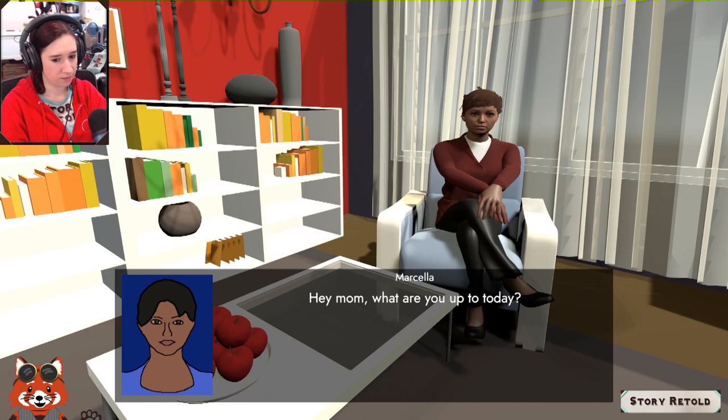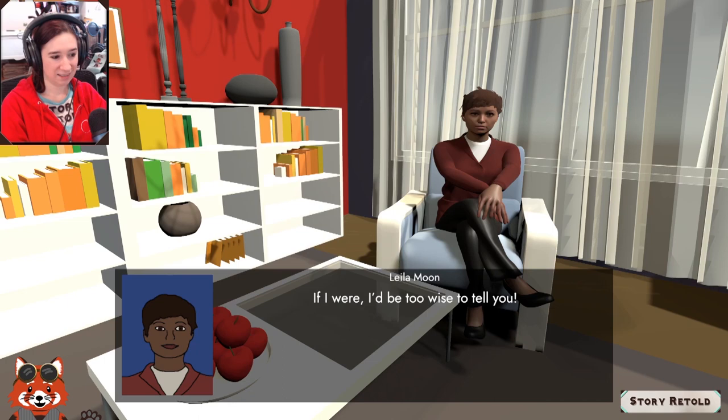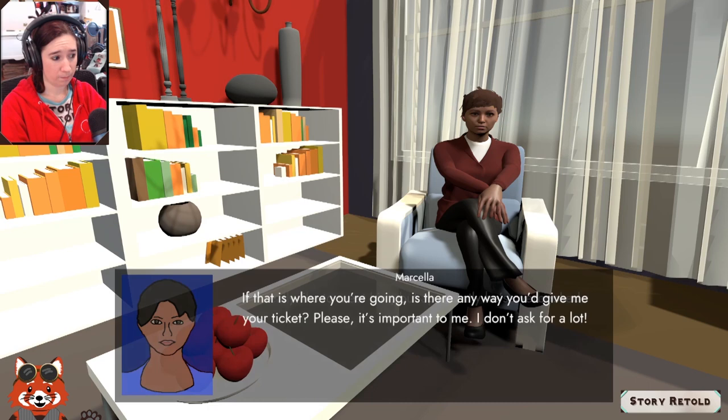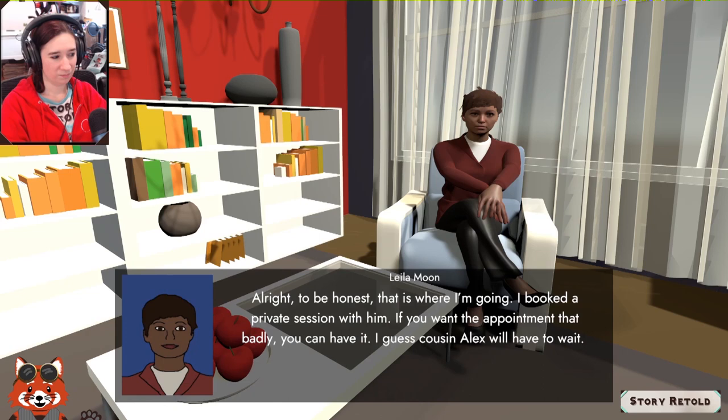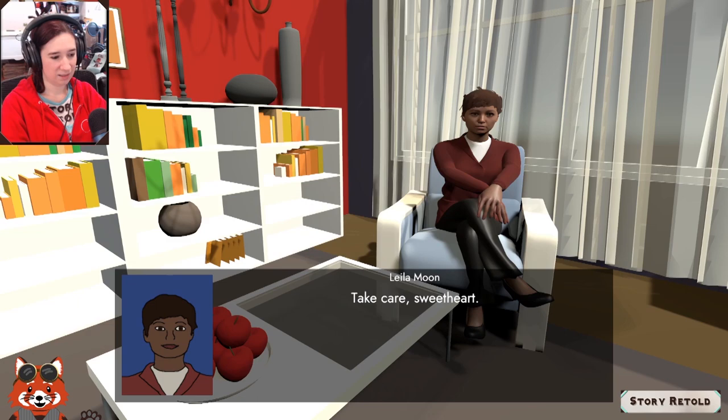Visiting mom again. Asking if she's going to see Lorenzo — Marcella really wants to meet him but he's overbooked. Asking mom if she'd give up her appointment: 'It's important to me, I don't ask for a lot — only the best years of my youth.' Mom admits she does have a session booked and gives Marcella her appointment card. 'Cousin Alex will have to wait.'